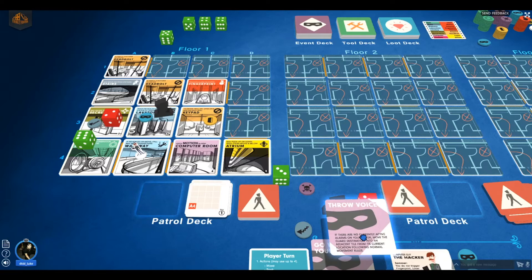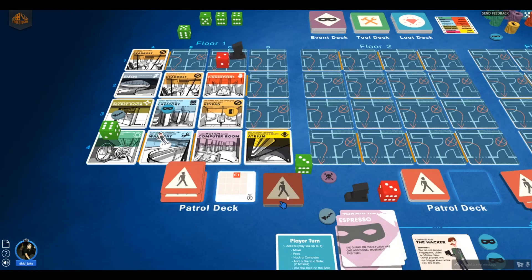The event card says: 'The guard on your floor has additional movement this turn.' That's bad. He had an espresso, so a new tile appears — B4. Good thing I'm moving out of that one. I move three times and then roll the die on the safe. I'm trying to roll the numbers shown on the lower right of the safe tile. I roll a two — that's good. I cover the two.